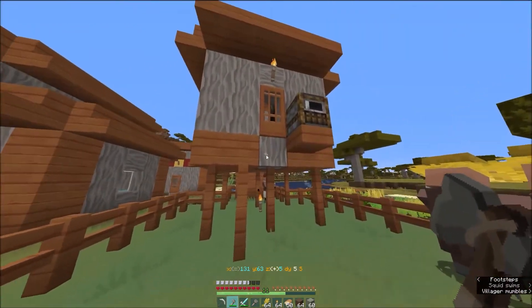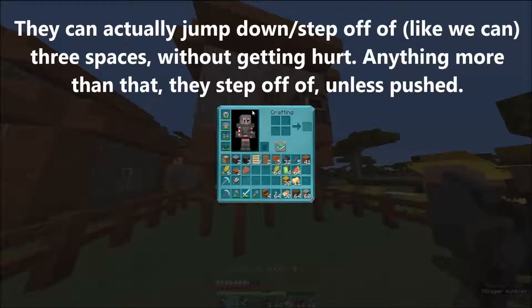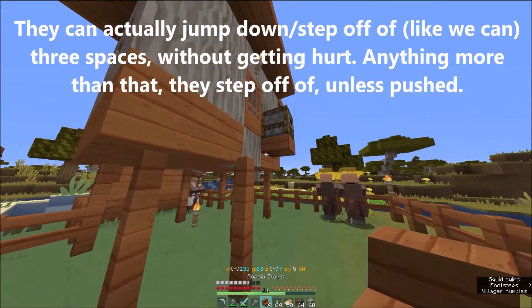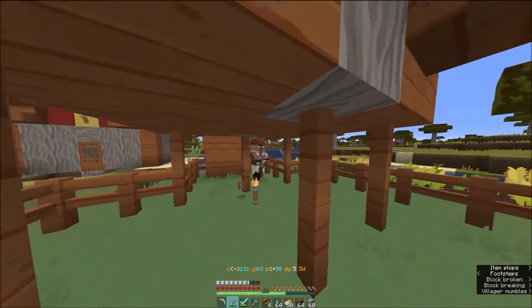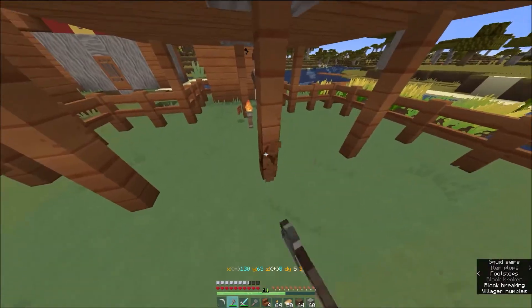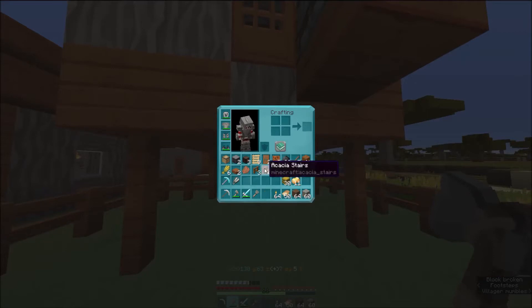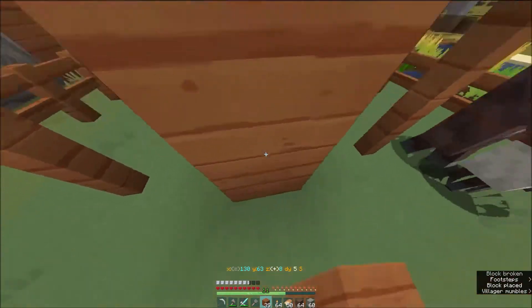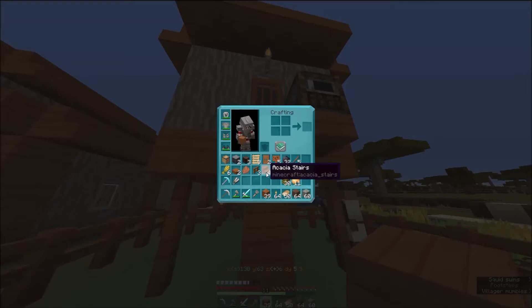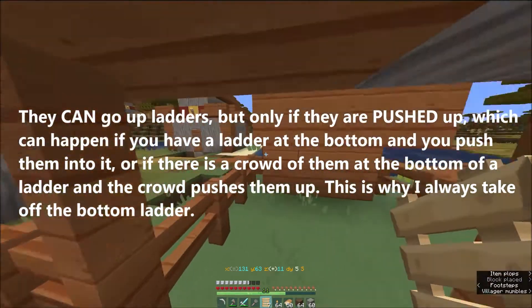It didn't dawn on me that these guys were actually going to jump down here because they can jump down two spaces. All right, let's do this. Let's give them some... I don't know if I want them in here. We'll let them out here in just a minute, but right now I want to put ladders up here, I think. We have enough of these anyways. Yeah, they can't go up ladders, so that's okay.